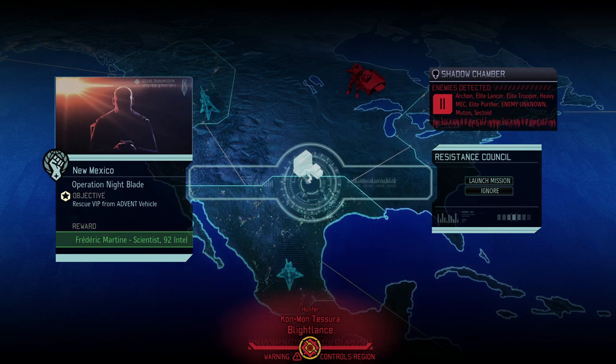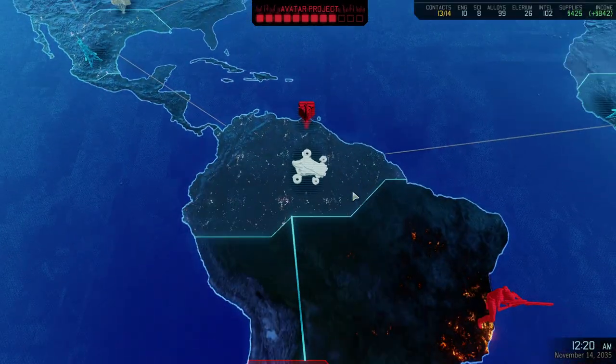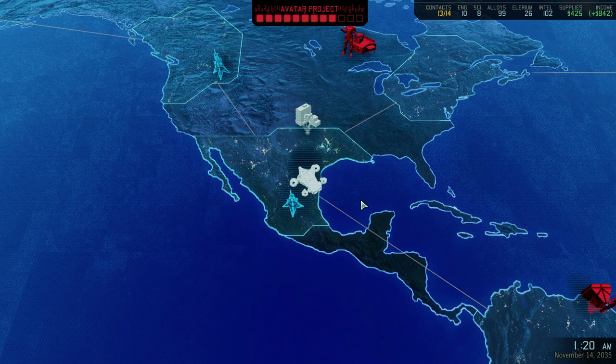Hello and welcome back to XCOM 2 War of the Chosen. Today we're continuing the infamous Rise of the Robots campaign, using only Sparks plus psionically active soldiers. It's time for another VIP mission — 11 enemies, which tells me there's a high chance we're going to see the Hunter. More than welcome to challenge him; we'll have a nice little royal rumble. Let's see who we're taking on this mission.